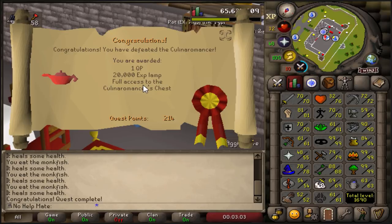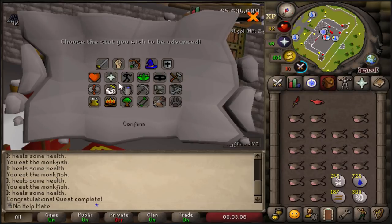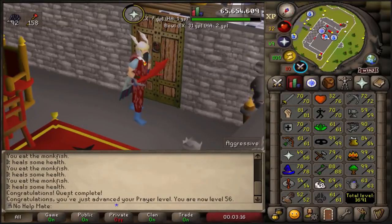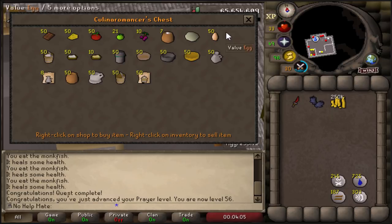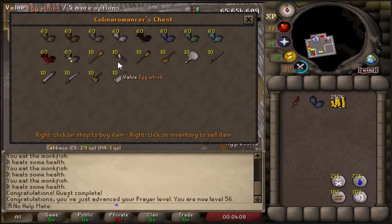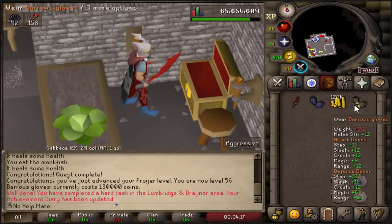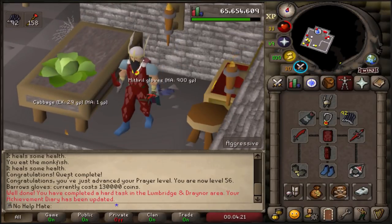We have completed and defeated the Culinaromancer - 1 quest point, 20k experience, and full access to the chest, which means we have Barrows gloves! We use this on a prayer altar for 20,000 prayer XP, hitting 56 prayer. Checking the chest - so nice to see that in green. We have a stock of chocolate bars and we can buy Barrows gloves for 130k. We went from bronze to Barrows gloves - that's insane.